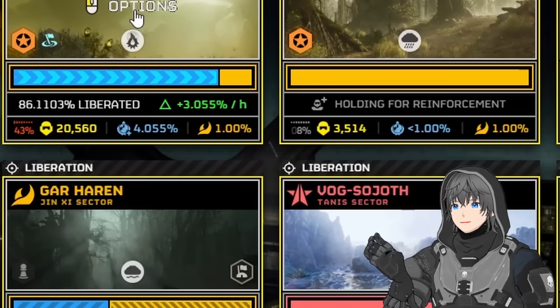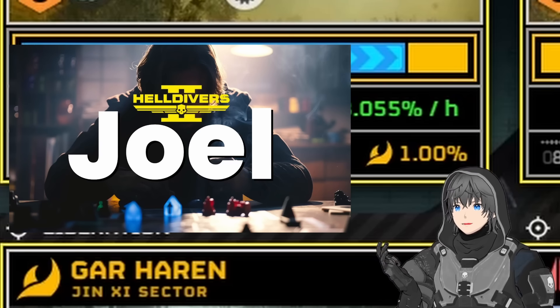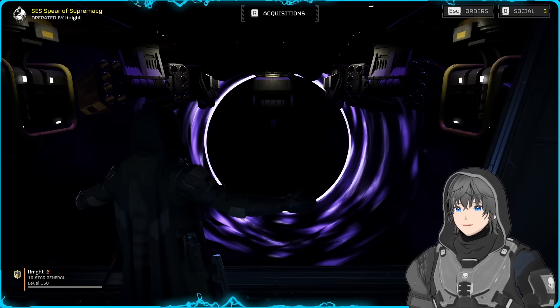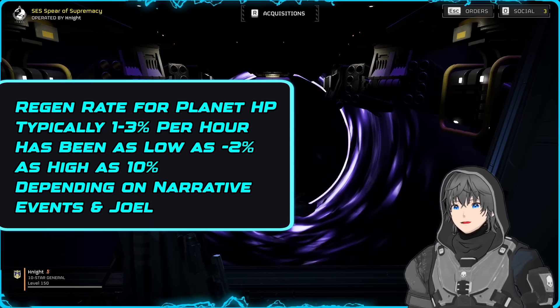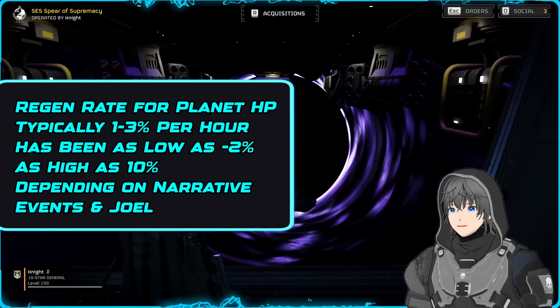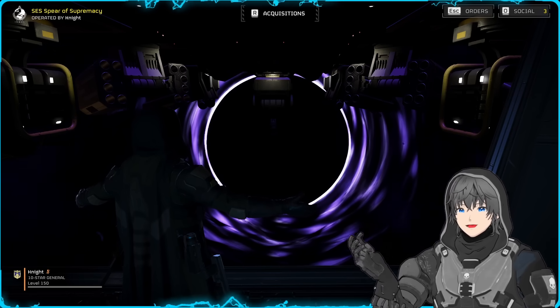The regen rate is typically between 1% and 3%. These seem to be manually controlled by Joel behind the scenes, determined by a system only known to him alone. We have seen regeneration as high as 10%, in the case of Meridia, as they wanted this event to last a bit before reducing regeneration. So in story-based events, this regeneration can be manipulated much higher for the sake of a more interesting narrative. What makes this regeneration such an important factor is it basically determines how much of the community needs to be committed to liberating the planet in order to see any actual progress.